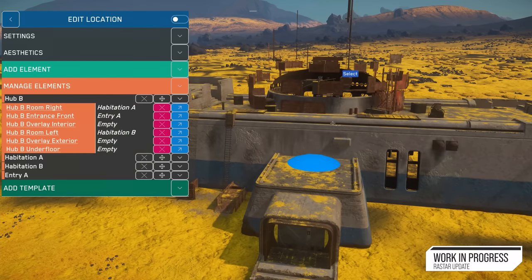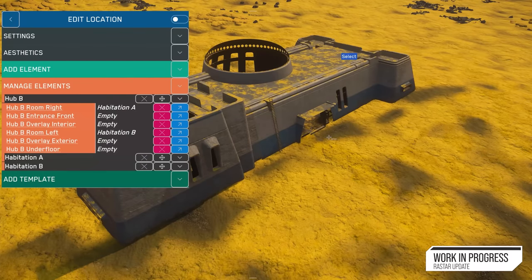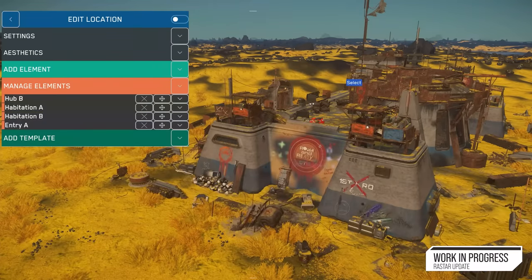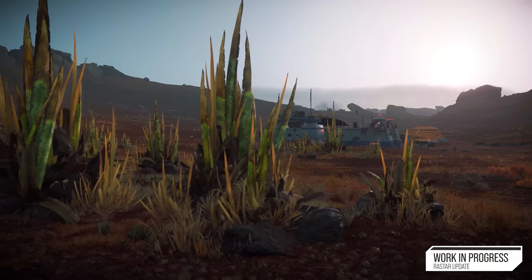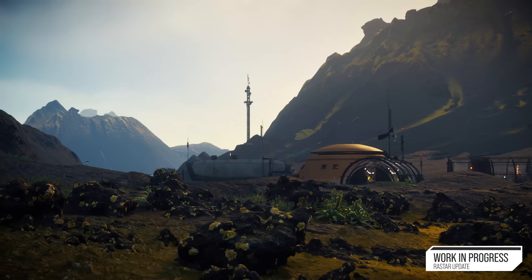Any changes to planetary generation — for example, adding a canyon to the planet — would require you to redrop every module at the surface to ensure they are well aligned with the new terrain. Rastar makes that better by allowing the ability to directly follow modifications of terrain topology, so we don't have to refresh anything. It also gives us more granularity and modularity of locations. Backers should care about Rastar because that's how we'll be able to give players the most dense areas imaginable, keeping all planets and moons filled with POIs and things to do on the surface, and maybe later in orbit.